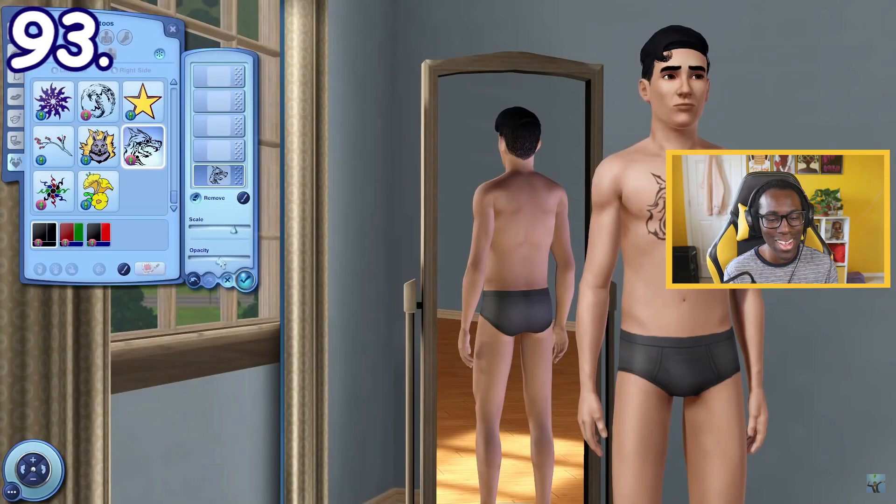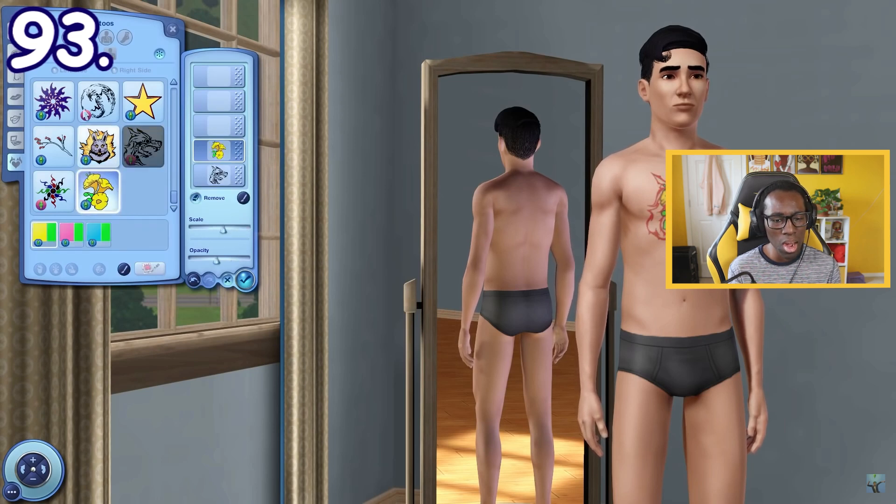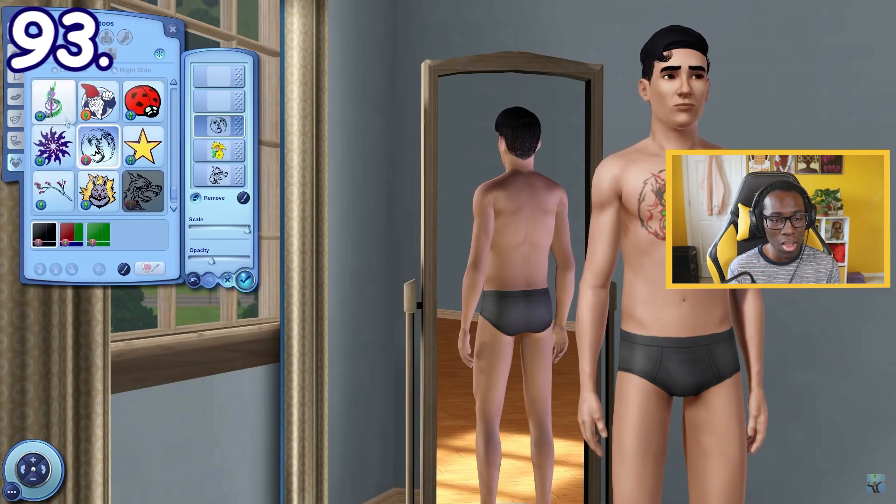Tattoos in Sims 3 are highly customizable. You can set the scale, opacity, and color, and you can even combine up to 5 tattoos on the same area.